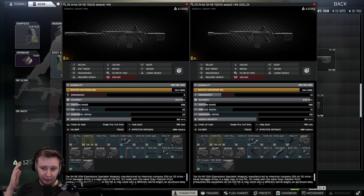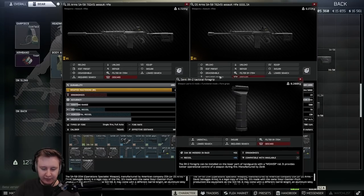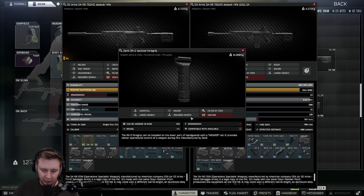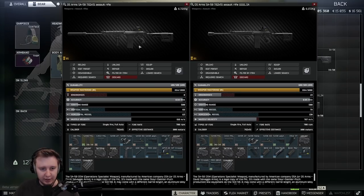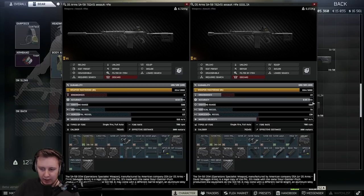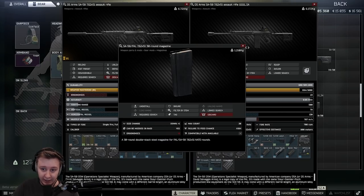My two favorite builds for SA: one is silenced, one is unsilenced. The reason I use RK1 on the silenced build is that with a silencer you can't get any ergo above 0, so there's no need to put any handle that increases ergo. I use RK2 which reduces recoil by 4%. You can also play with 50 rounders — I just prefer 30s for aesthetics. The loud SA uses the SE5 grip to boost ergonomics by 8, giving an overall ergo of 23, or up to 24-25 with a different 30 rounder.